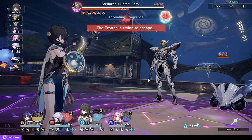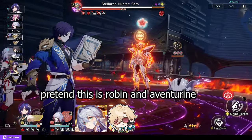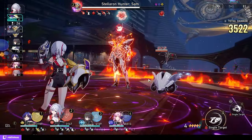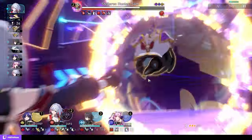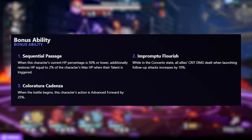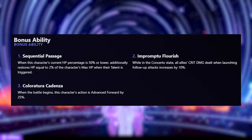Her whole kit sounds like a really unique take on the multiple DPS buffer role, like Ruan Mei, but this bonus trace reveals where she really shines — in multiple DPS follow-up attack comps. Now you might say that sounds really specific, but the fact is we already have one using Dr. Ratio, Topaz, and Aventurine. Of course, a mere 10% crit damage is not enough to force you to use follow-up attackers — that's the point, so that while she likes follow-up attackers, she will also work well with others. Third, Color of Echo Cadenza advances Robin's action forward when the battle starts — basically a free one-whack — which guarantees you get your buffs off before any DPS deal damage.